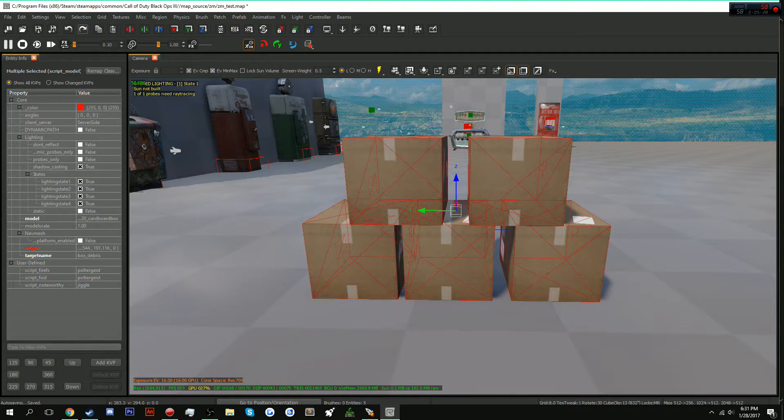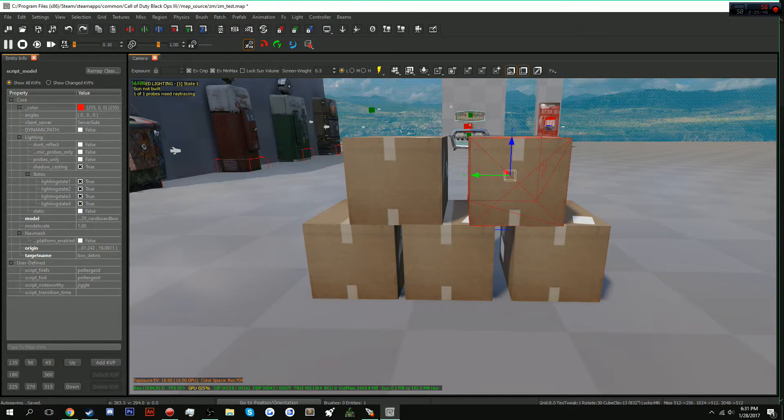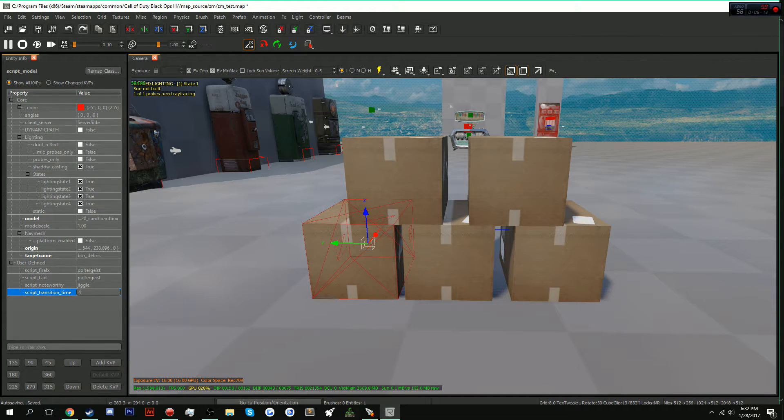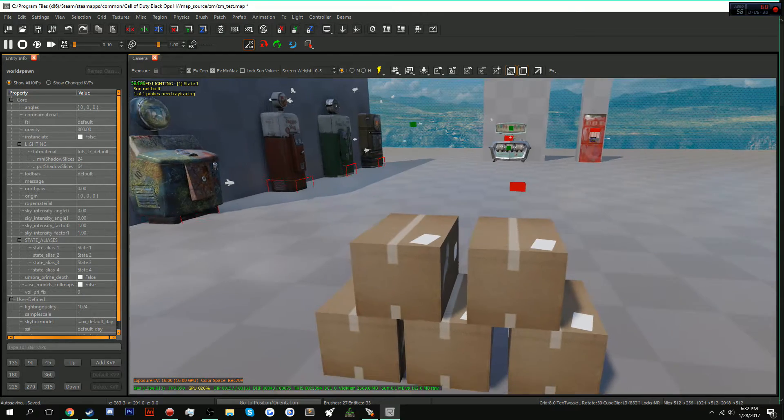We're going to use transition times. Add a KVP called 'script_transition_time' and set these individually on each model. The bigger the number, the longer the wait before it goes. For the top one, set it to 1. The next one maybe 0.5 so it goes first. This one I'll put to 4. Another gets 2, and the last one gets 1.5. See how they're all spread out — it's going to look abstract and varied instead of everything going at once.